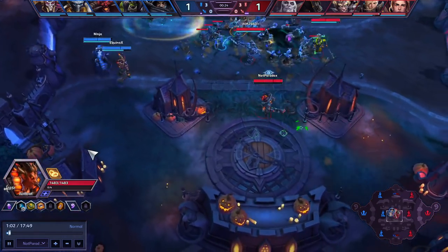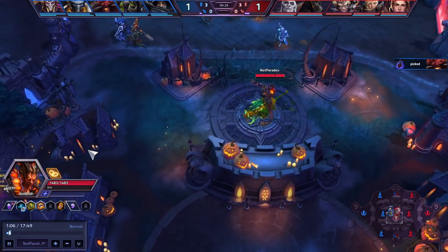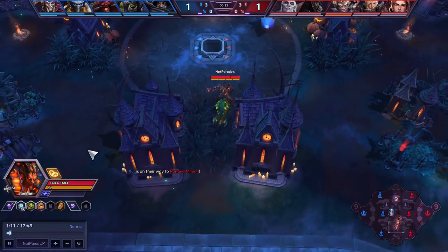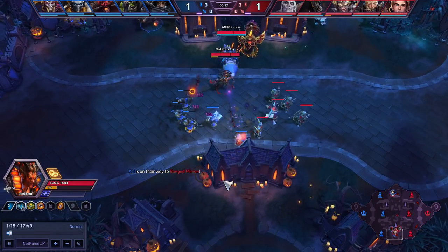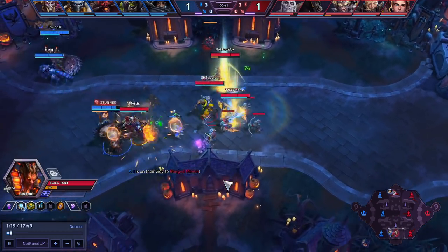The build that I am playing, I call it a trap hybrid build, primarily because I take a couple trap talents. I love taking these trap talents, but I hybrid it with bonus damage so that you're still the scary Junkrat we remember from the past, but now you have a bunch of utility that you're adding with the team.